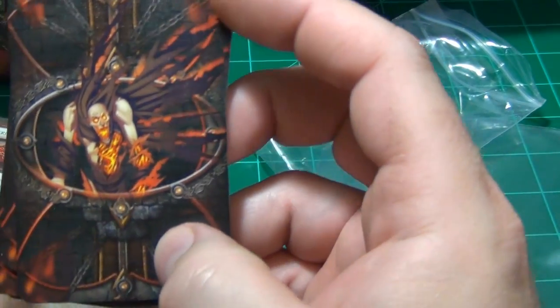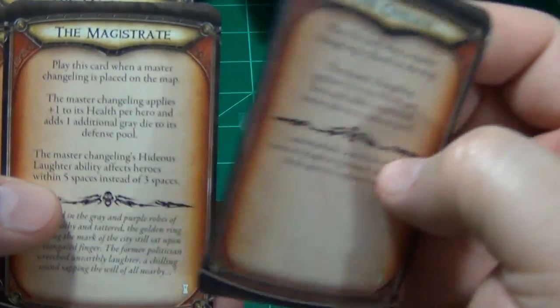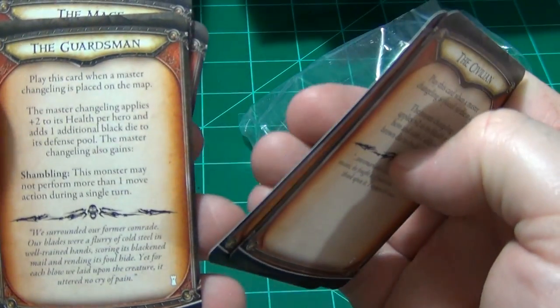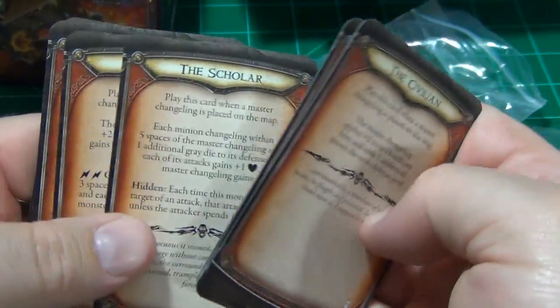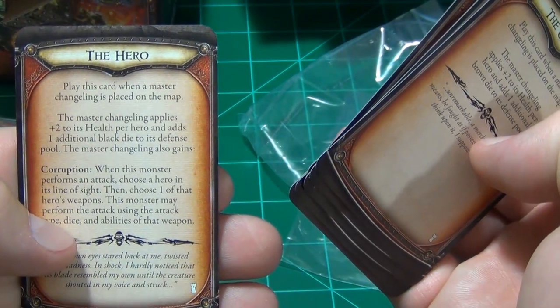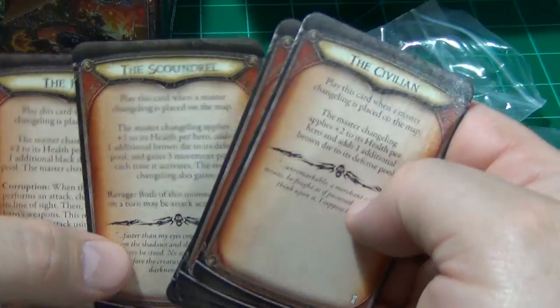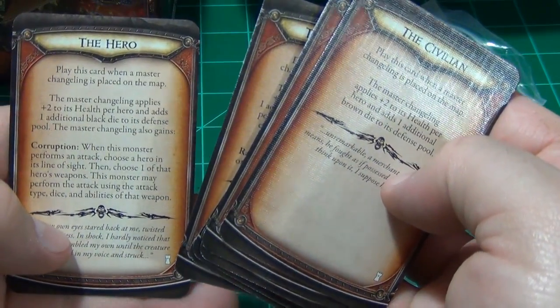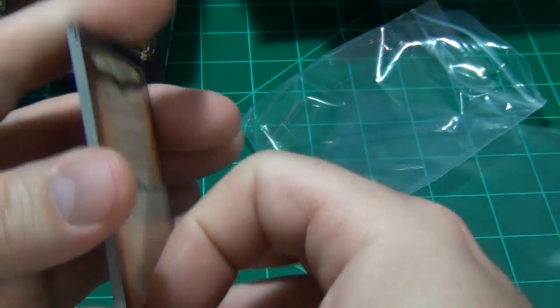These are corrupt citizen cards — you're going to get nine of these. They have things like the civilian, the magistrate, the guardsman, executioner, mage, scholar, siren, scoundrel, and hero. It looks like when a certain kind of master changeling is placed on the map, you place this card and it has some sort of effect in the game.